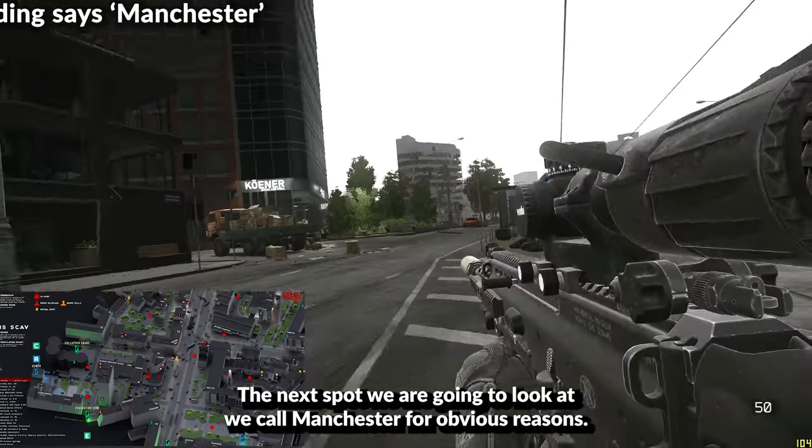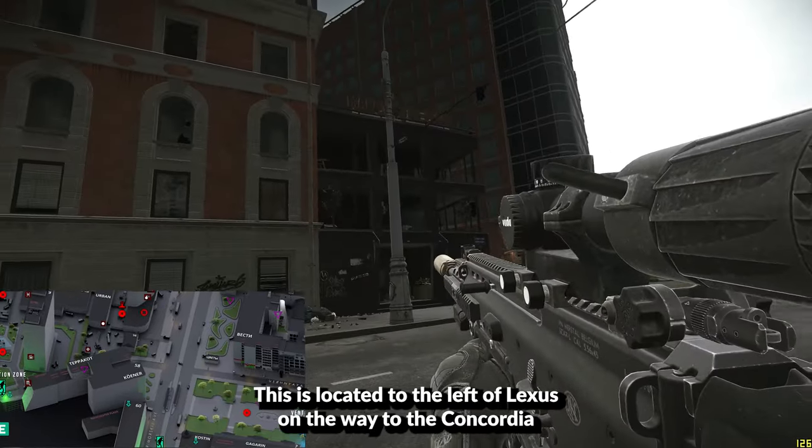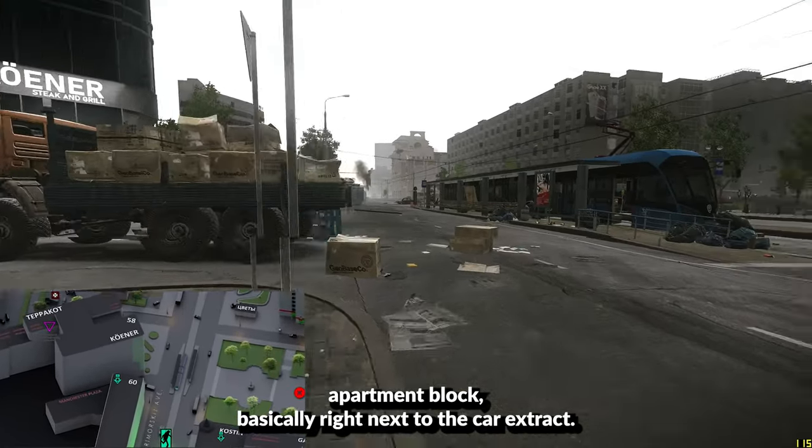The next spot we can have a look at, we call Manchester for obvious reasons. This is located to the left of Lexus on the way to the Concordia apartment block, basically right next to the car extract.